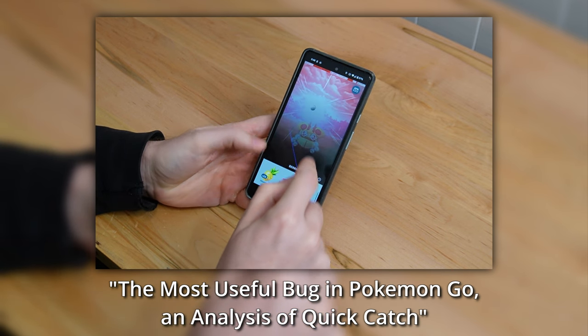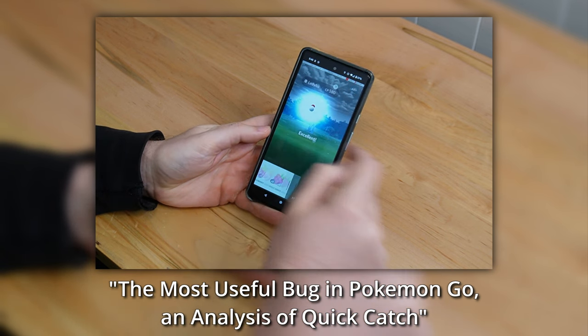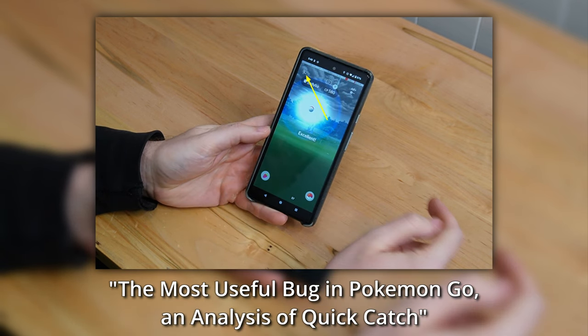Once it's in the air, swipe with the thumb on the icon to open the item or ball selection screen. Immediately dismiss the screen by tapping anywhere outside of it. This will result in a bugged UI, where most of the UI is still visible, when normally it is hidden during a throw.